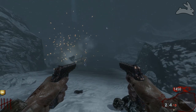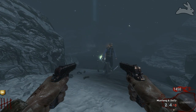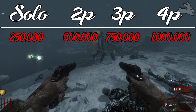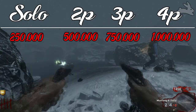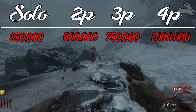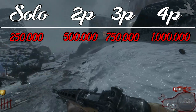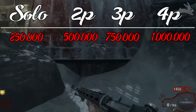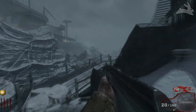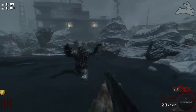In Call of the Dead it's actually very easy to acquire every single perk. Now when it comes to this man's health, a lot of people may not understand how he works. George Romero has a set amount of health, and he has a lot of it. Playing solo he has a quarter million — 250,000 points of health. For every player you add another 250,000: two players is half a million, three players is 750,000, and four players is one million. For this series we're just looking at how long it takes to kill him solo, and by doing some math I can give you the answer for two, three, and four players as well.